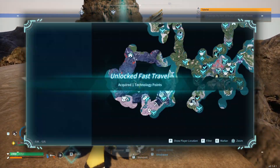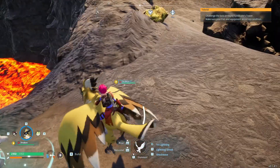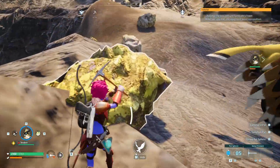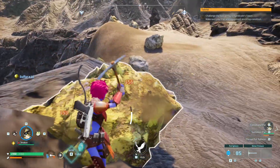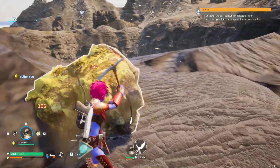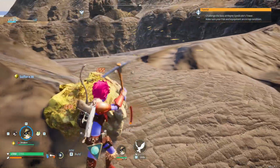The waypoint is called Eternal Pyre Tower Entrance. This here will give you 320 sulfur if you mine it all. You can always come back when it's respawned and get another 320 sulfur. It's very nice sulfur.